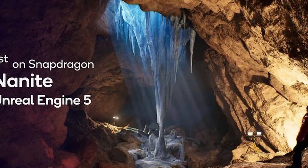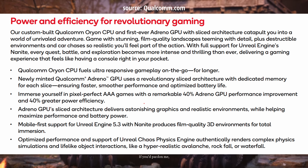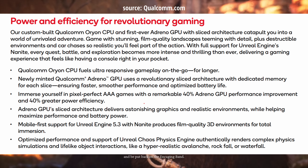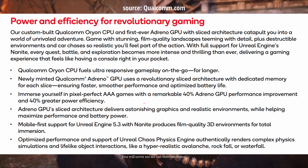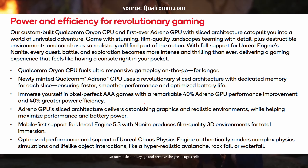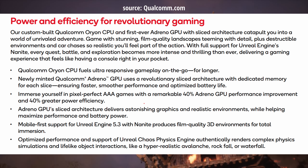This is the first Snapdragon system-on-chip to support Nanite in Unreal Engine 5. From a PDF about the Snapdragon 8 Elite, you can see: immersive stuff in pixel-perfect AAA games, with a remarkable 40% Adreno GPU performance improvement and 40% greater power efficiency. These things — performance and battery power — are essential for mobile gaming.